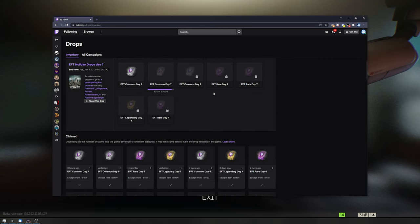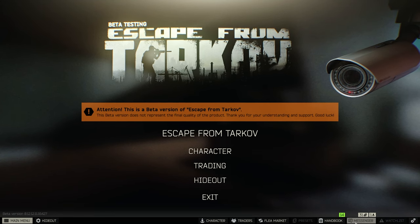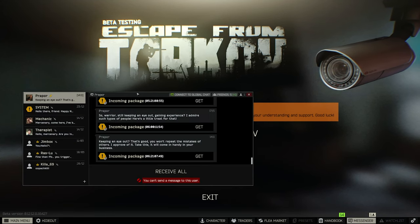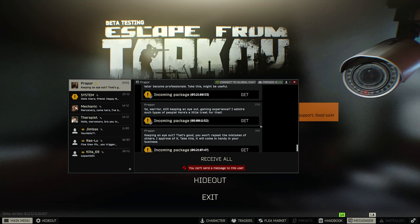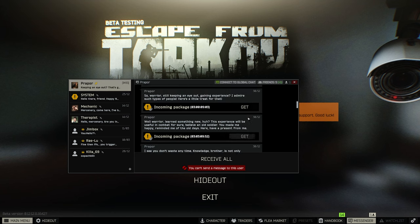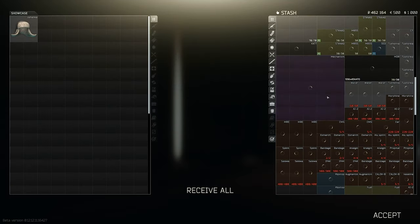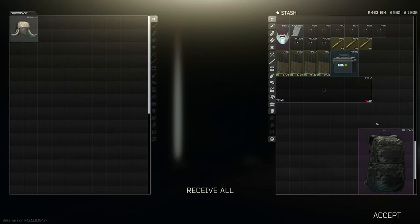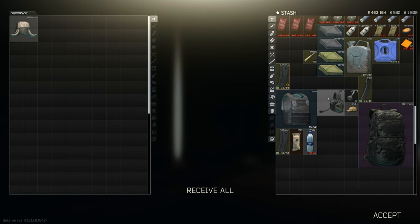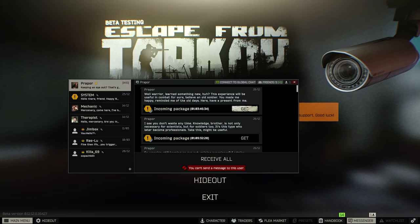So with all that out of the way, what do you actually get from these drops? Well, if you head into the actual game itself, into your Messenger and then Prapor over here, you can see that you've got a ton of packages waiting for pickup. You do need to pick them up within about 7 days of receiving them first, so do make sure to clock in just in time. Here's the first days over here and I'll just go through and claim them and show you all what I get. Let's do some quick inventory organization.